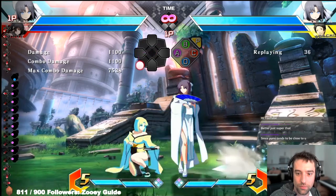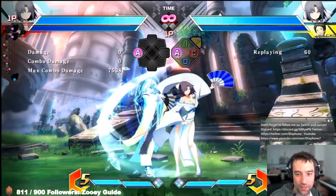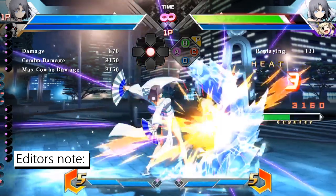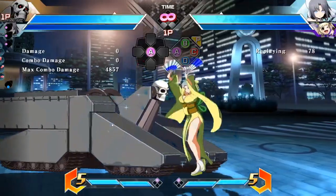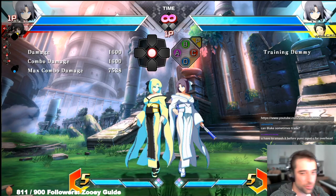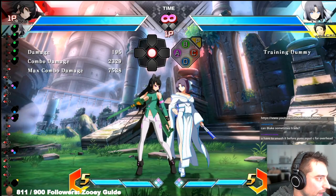You can definitely mash the low. The other thing you can do is hold 4P during block stun — if you do it that way, the 4P will actually beat both follow-ups. It's also a good opportunity to push block, because some characters can actually get a punish out of it. If there's ever a time you want to push block Yumi, it's after blocking the 214A.